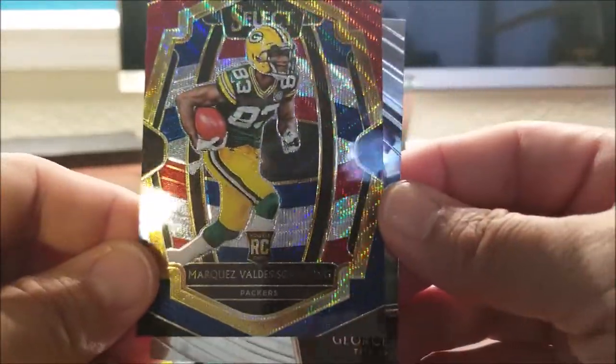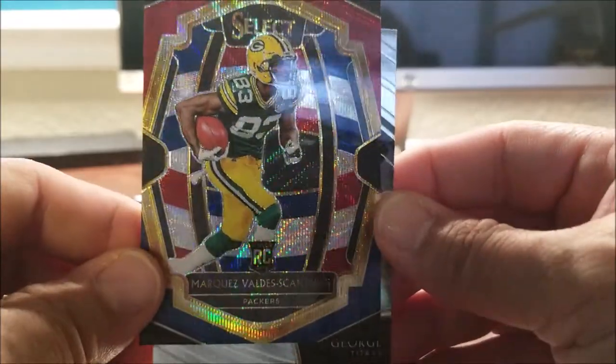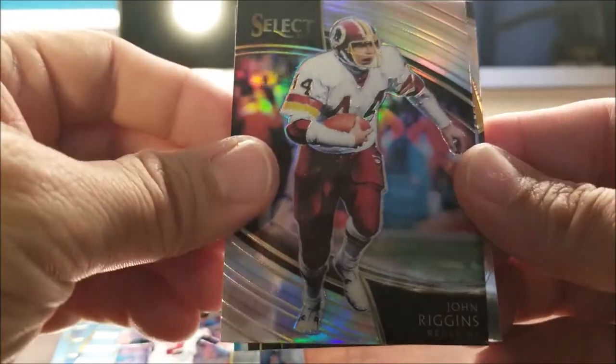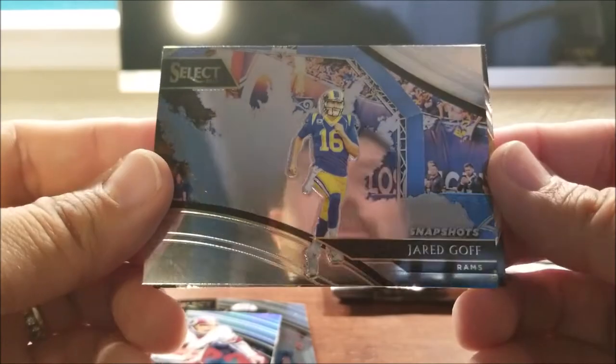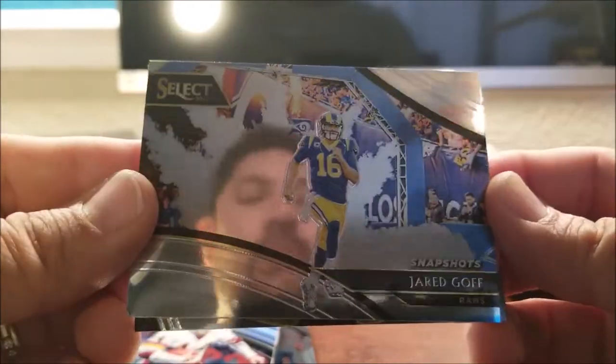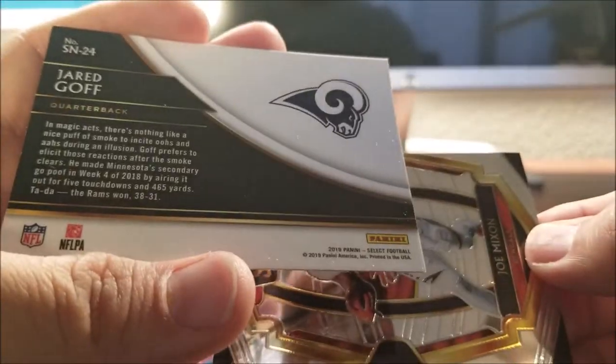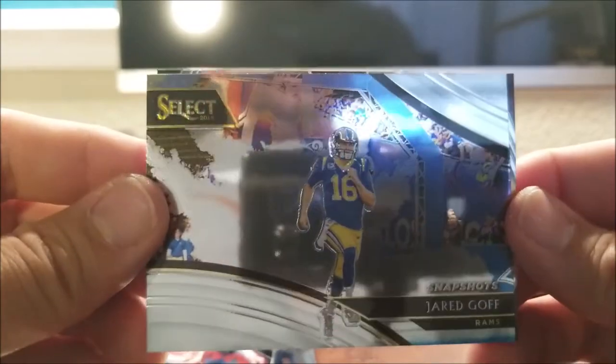Premier level — a nice little insert, with the red, white, and blue dazzle going on. And hey — Eddie George! I should do it this way so we can both be surprised at the same time. John Riggins — old school from the 80s. And this is another tough one to get: Snapshots. Jared Goff — that's not a bad one to get. I don't think these are numbered, but snapshots is a nice one.